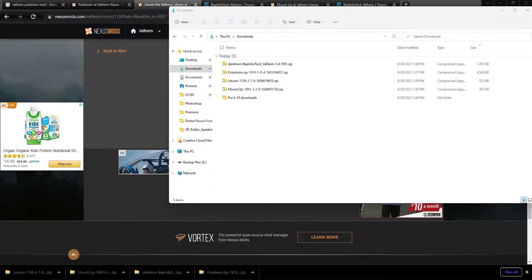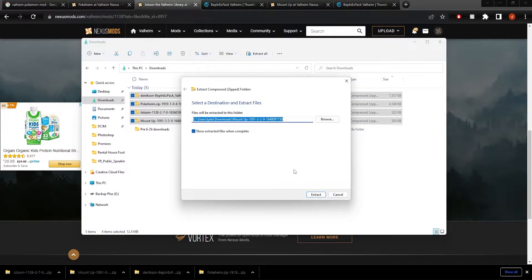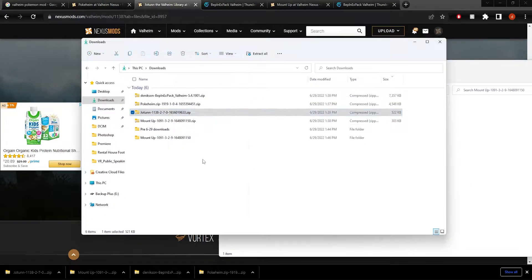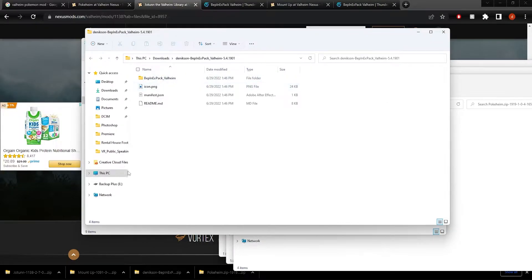Let's go ahead and extract all of the downloads. I'm just going to extract them to the downloads folder because we'll get rid of them all at the end anyway. The BepInEx pack is used to install the other mods, so let's install that first.